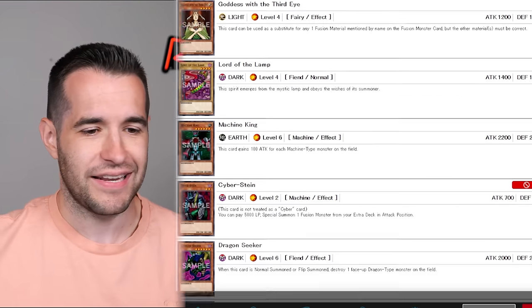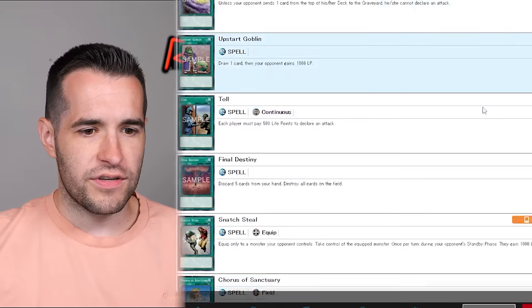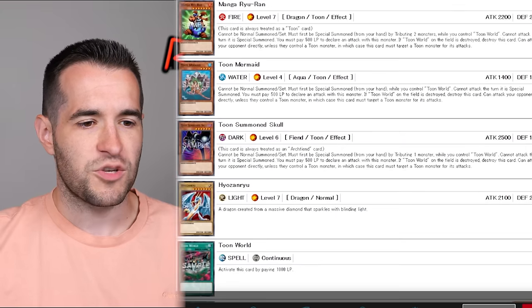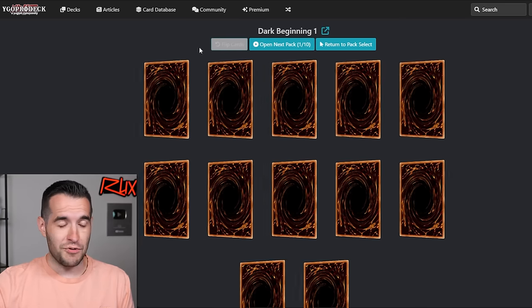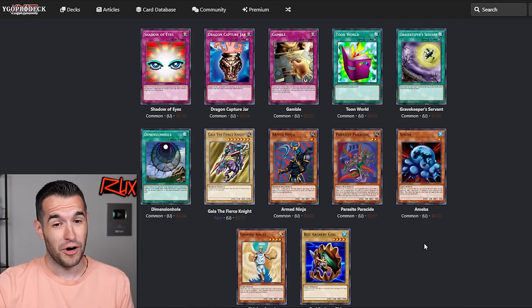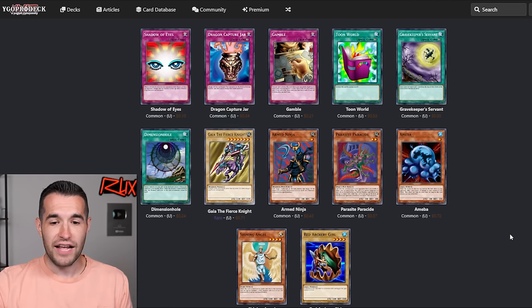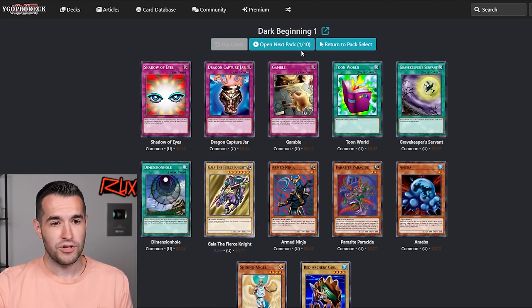Thankfully it wasn't somebody better this week — just kidding, I love Gage. Dark Beginning 2 is pretty good. I think I might split — I might just do 5 and 5. Alright, only 10 packs, let's see what we get. Starting off, we gambled for sure — we spun the wheel and gambled. Not a lot so far. Toon World, Gatekeeper's Servant. The Rhyme Style rule only includes Gravity Bind and Level Limit — so that's it, this is a mill card. That could be interesting. That's a pretty bad pack though. We're on Dark Beginning 1, let's open the next pack.